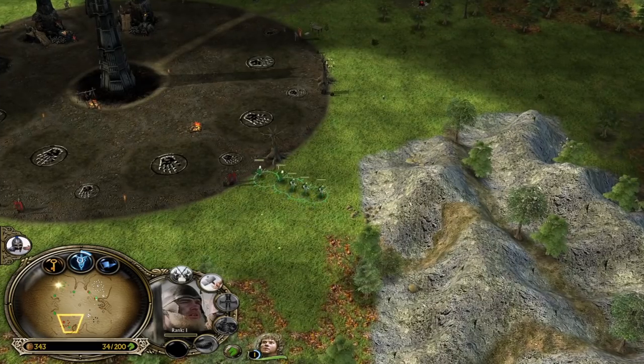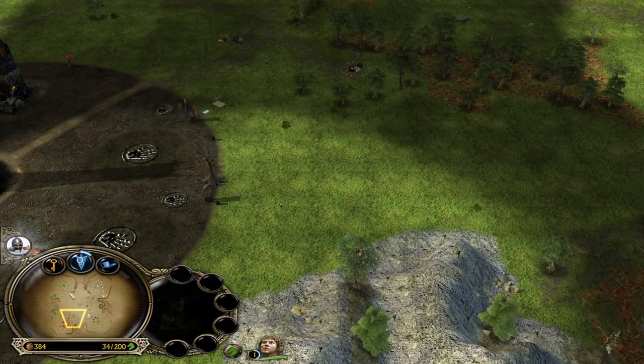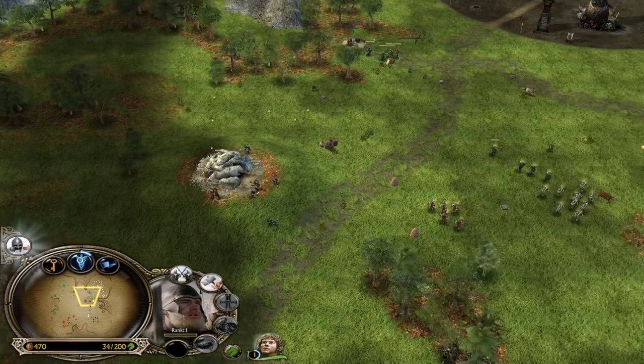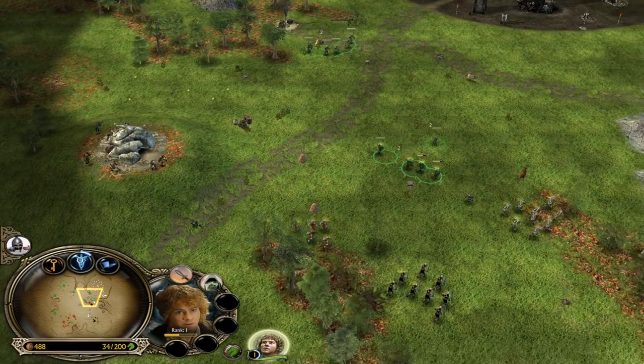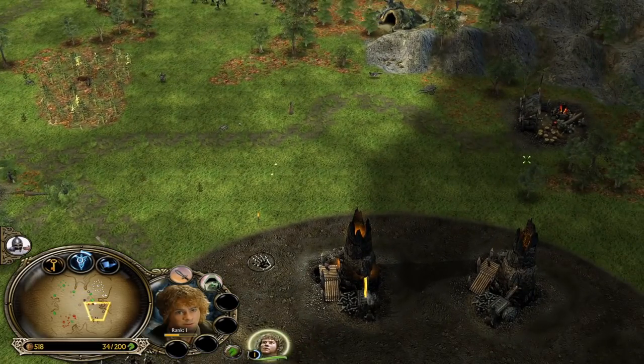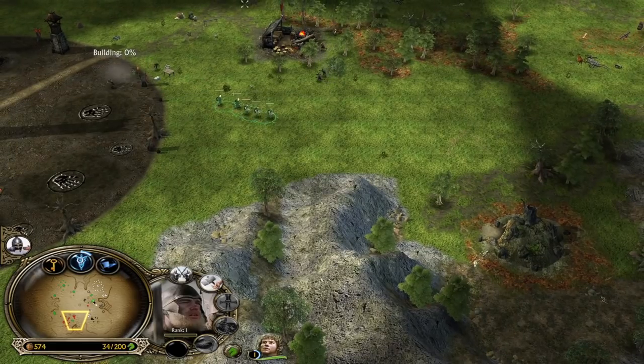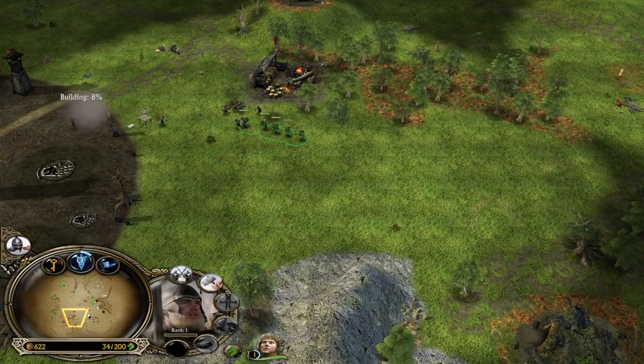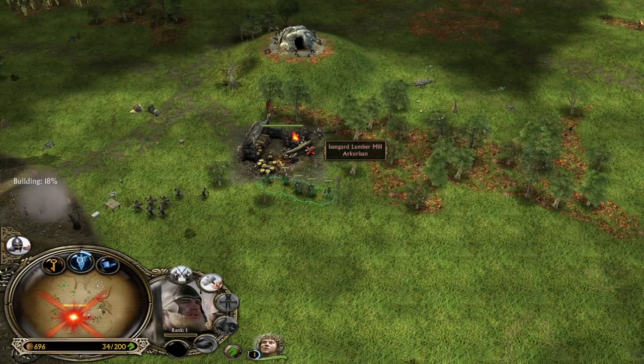Let's be careful. Now let's destroy the second Lumber Mill from the Isengard player, which is going to deal a crazy amount of economical damage. Because Isengard and Mordor are heavily relying on resource income from those Lumber Mills early on, and taking them down early will handicap them quite a lot.